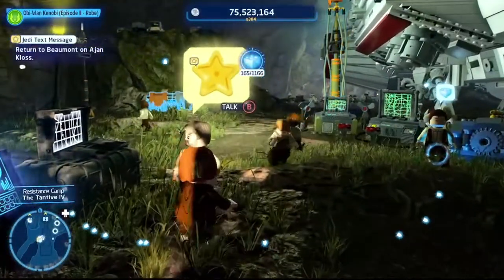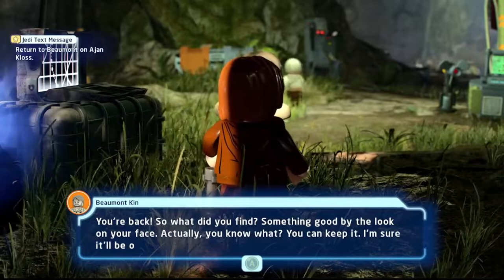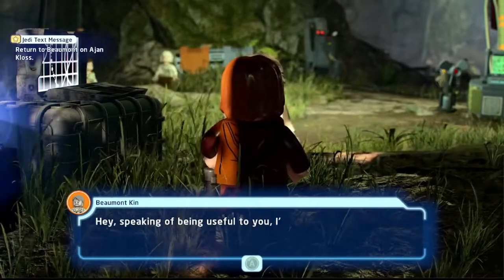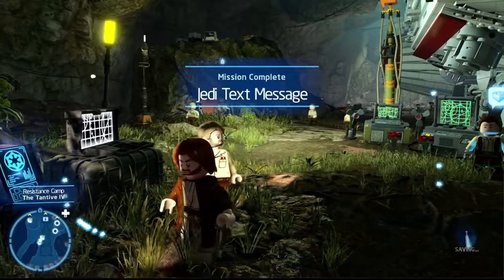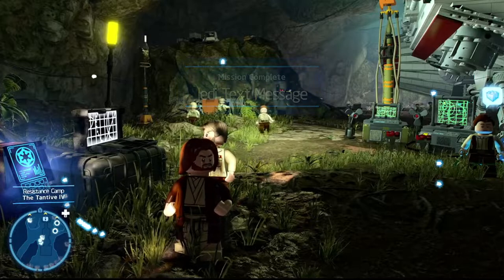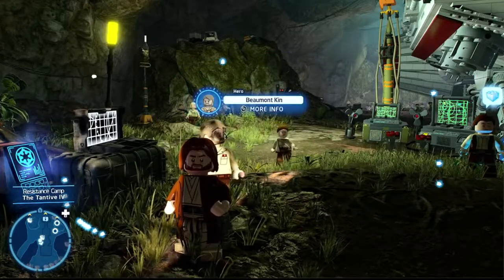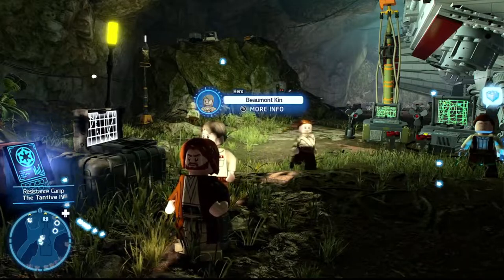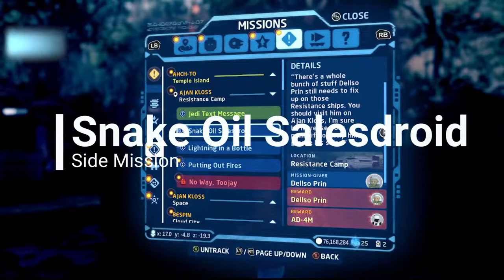Go back and talk to your friend — he'll have the yellow symbol with the star in the middle. He'll say you figured out the riddle, congratulations, and that he's at your disposal. Mission completed: Jedi Text Message. You unlock the resistance member Beaumont Kin.